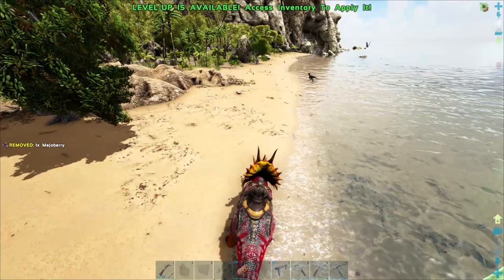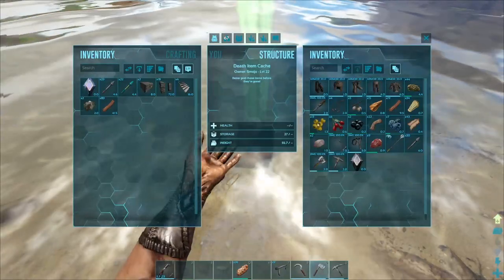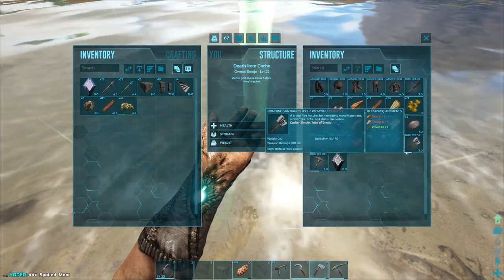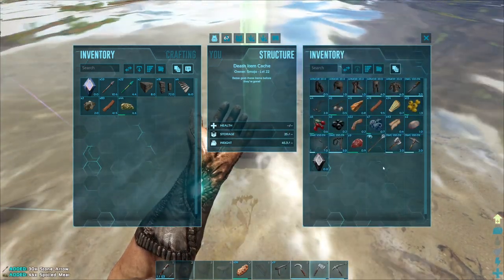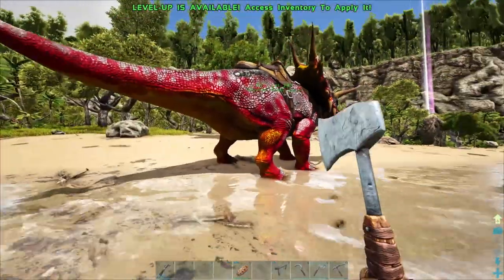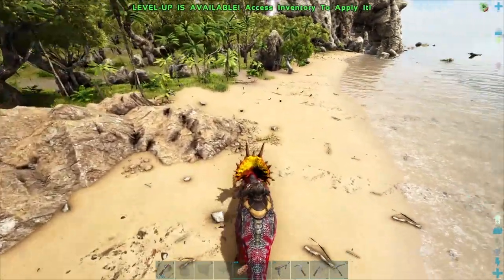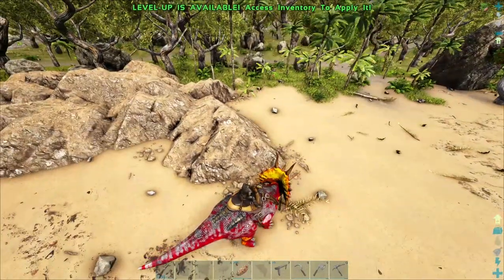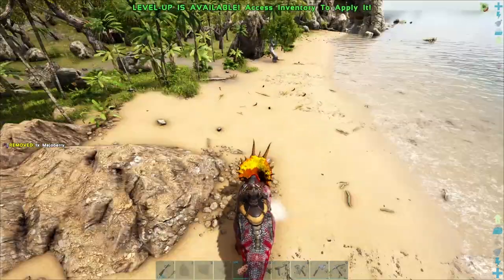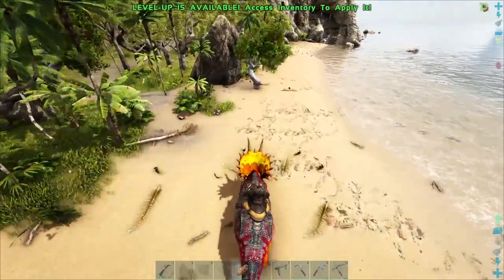Definitely more than one raptor. That should be the level 25 which we can definitely take. But I want to see what's in this bag first — take the spoiled meat and arrows, that's it. Everything else we don't need realistically. Now where did that raptor go? And I don't see the chicken bird anymore — unless he was in the woods. He's definitely got to be in the woods or he's just not here anymore.